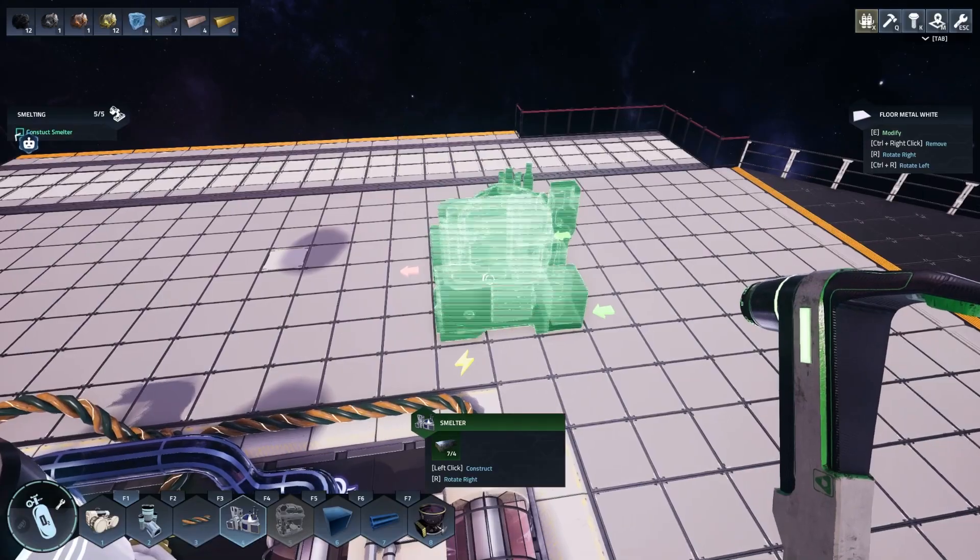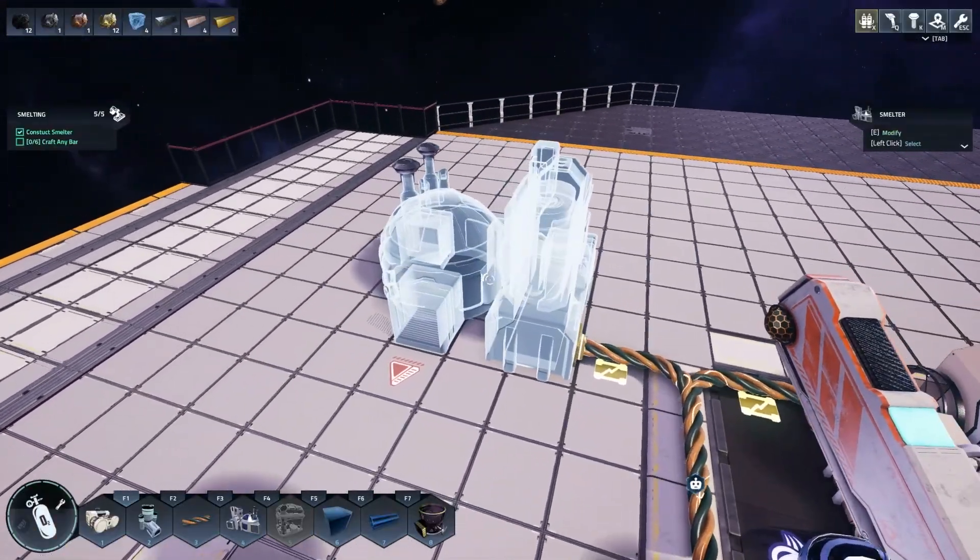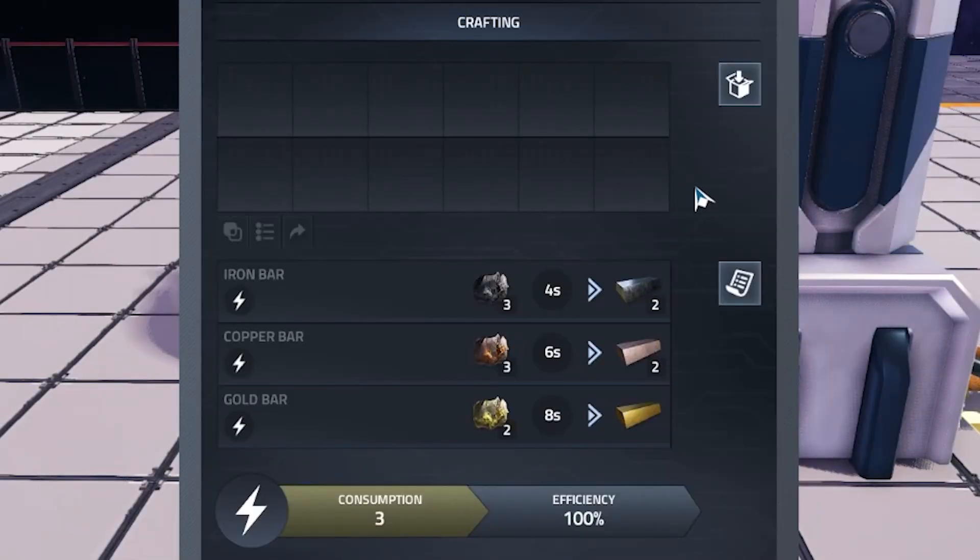There we go — build the smelter. Which I think if I just place right here, well, then I can immediately connect it to power. I'm a genius. So why is this better than handcrafting? Oh, I can make gold bars now. That's why it's better.